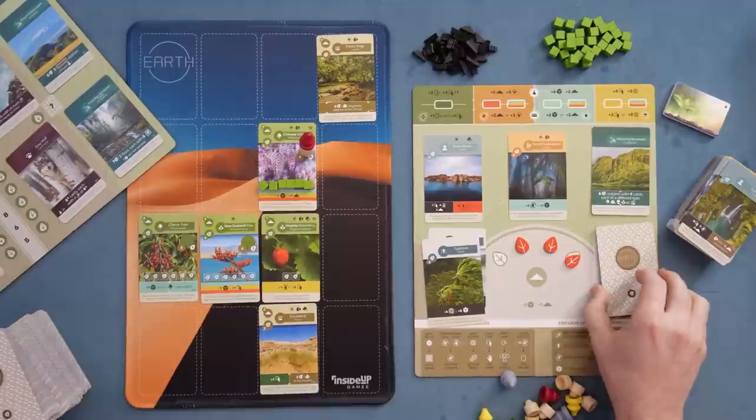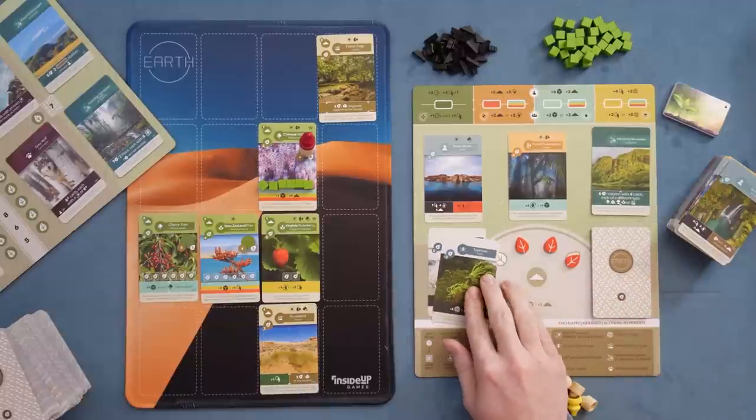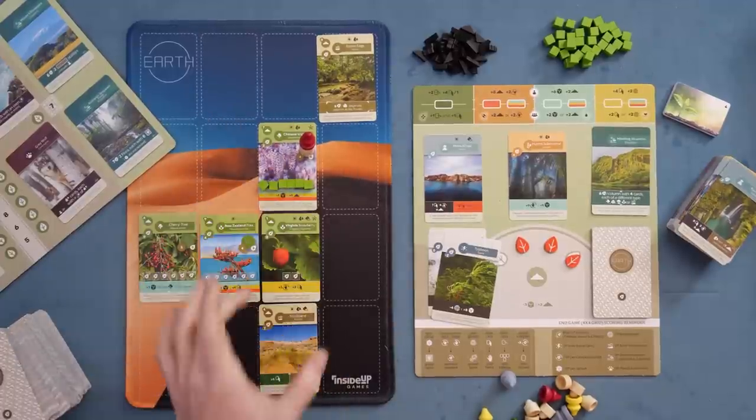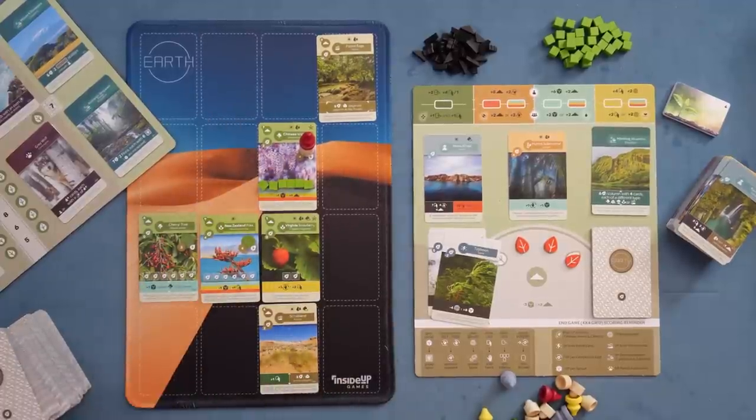Cards in your compost are worth a point each. Many events you play may remove points as they have various effects, and some cards may have point abilities in their ability section. You're playing cards that fit certain criteria and play well off each other, giving you a tableau of abilities to activate most efficiently on your turn and others' turns. Filling your grid fast is worth seven points if you're first, but that doesn't necessarily mean it's the best move.